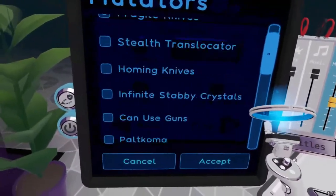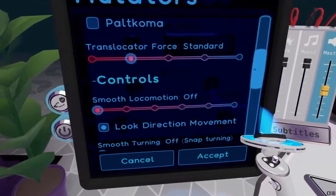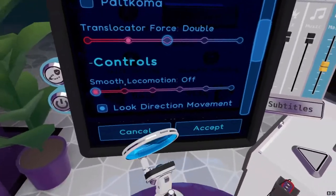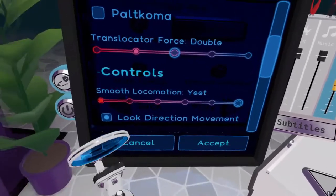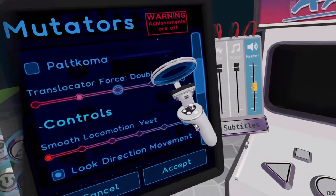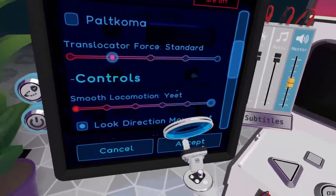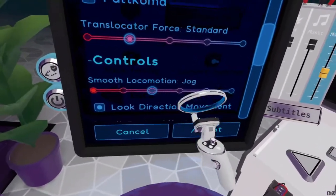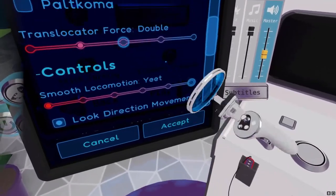If you're playing a category with mutators, you'll want translocator force set to double and smooth locomotion set to the max setting. If you're playing without mutators — you can tell because achievements will show as off — set this to jog, since that's the max speed you can get without the warning.